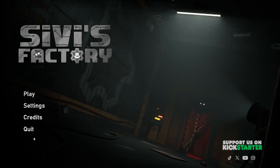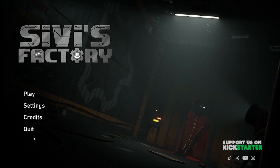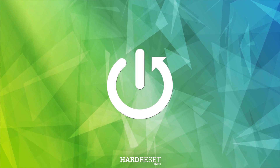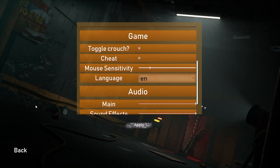Hi there and welcome. Today we are going to talk about how to enable cheats in a game called Civis Factory. So let's start — first of all, open up settings.